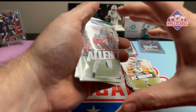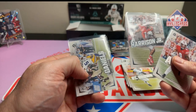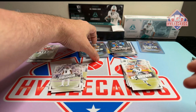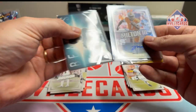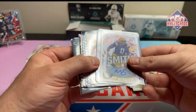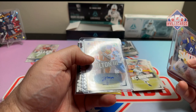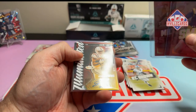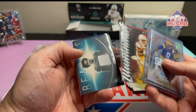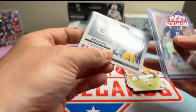So let's look at the hits. Braylon Allen, Marvin Harrison Jr., Jaden Daniels rookie. We got Mason Smith auto out of 700, Joe Milton III auto out of 350, Josh Downs auto out of 100, and a Jordan Love mem card.